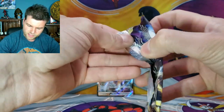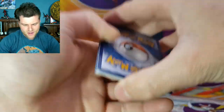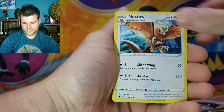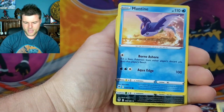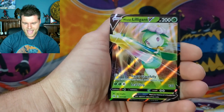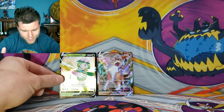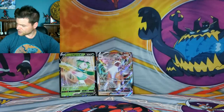Can we pull the alternate art Machamp for our second pack of the night? We've got V-Star, Jubilife Village, Zuzu, Barboach, Scyther, Eevee, Heracross, Mantine, Samurott Reverse Holo — no Trainer Gallery, that's all right — and Lilligant V! Yes, that's right — Lilligant V! Two packs in and we've got two awesome hits right off the bat.